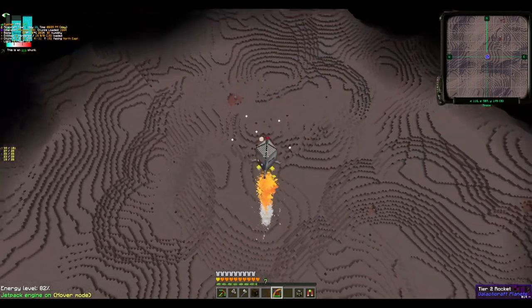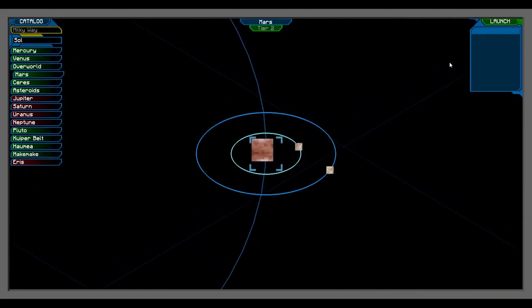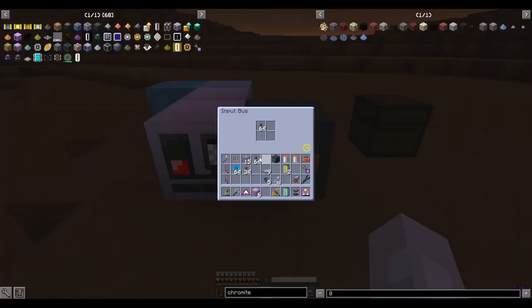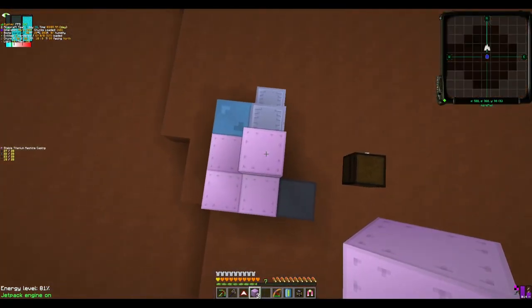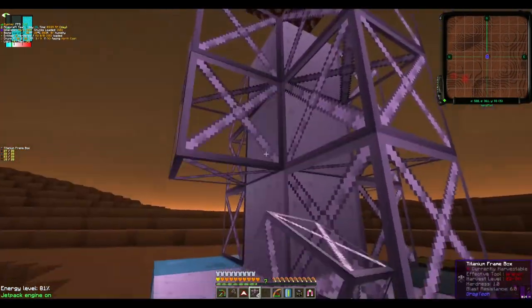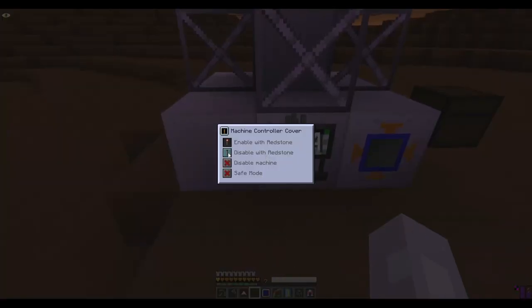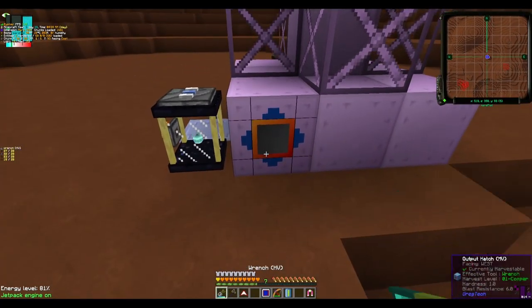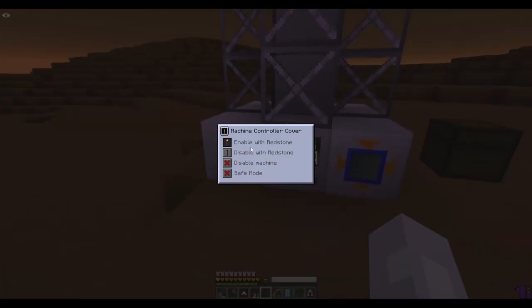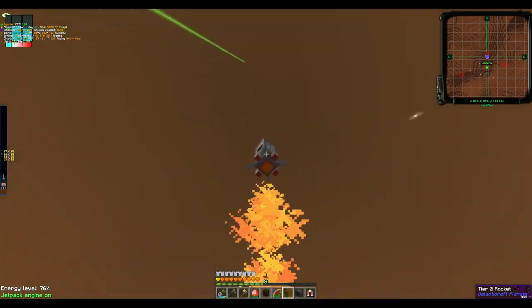From there, we decided to leave and take a short little hop over to Mars. We need to go back to Mars to do something that's going to help us out quite a bit. We're going to slap back down our oil drilling plant, except we're not going to be drilling too much oil from Mars. Instead, I decided to set up a little plant here that's completely automated to start gathering saltwater and automatically send it back via our ender tanks that we graciously got from some IV loot bags. That's all I needed to do here.